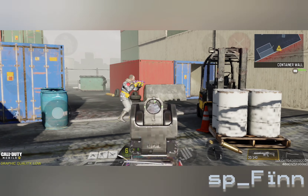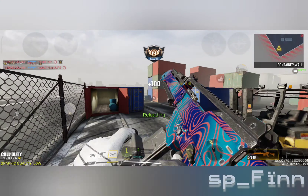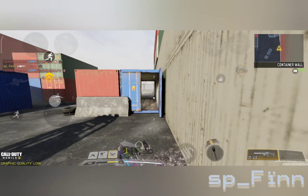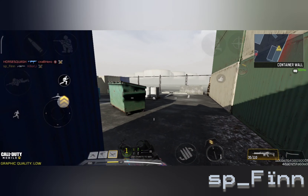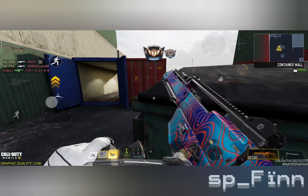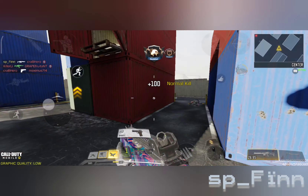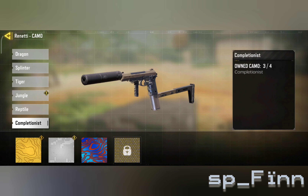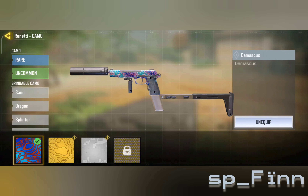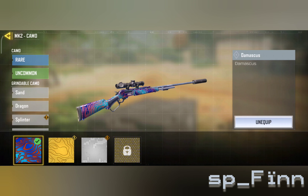I did this a few seasons ago and I keep getting Damascus for the new guns after unlocking gold and platinum camos at the same time. But this time I was surprised that I didn't get Damascus camo for the Holger after unlocking the gold and platinum camos. I got Damascus for the Renetti and MK2 after unlocking their gold camos, but it wasn't working for the Holger.